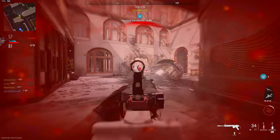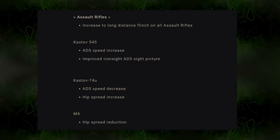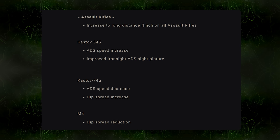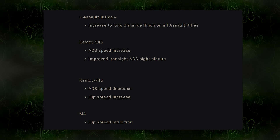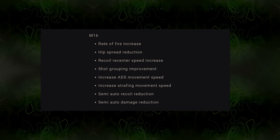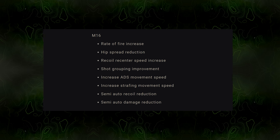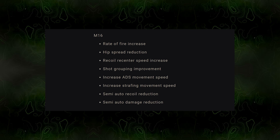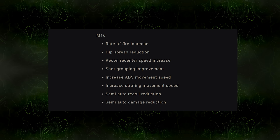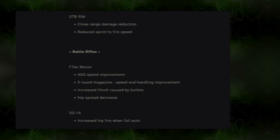For assault rifles overall, long-distance flinch was increased across the board. The Kastov 545 received an ADS speed increase and improved ADS iron sight picture. The 74u got an ADS speed decrease and hip spread increase — a nerf. The M4 got a hip spread reduction for tighter hip fire. The M16 had the most work done: rate of fire increased, hip spread reduced, recoil recenter speed increased, shot grouping improved, ADS move speed and strafe move speed increased, and recoil in semi-auto reduced — though damage in semi-auto was also slightly reduced.